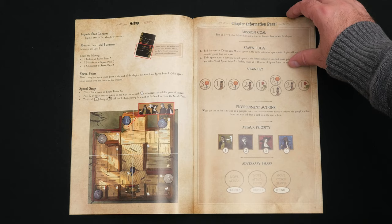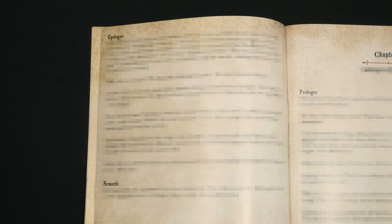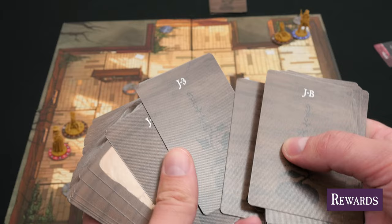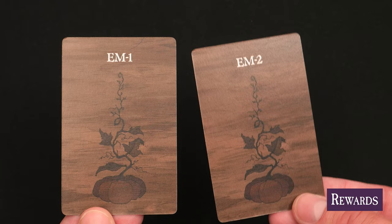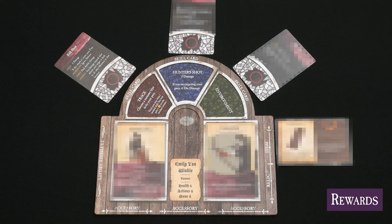When the objective of the chapter becomes clear and the legends accomplish their goal, the game will direct the players to read the epilogue for that chapter. For chapter 1, that's on page 10 in the storybook. This ends the chapter. The players will then gain rewards that they can use to customize their legend's playstyle. Sometimes the players will be forced to choose between options, so think carefully — these decisions will shape their legends in unpredictable ways that might open up new opportunities and allow them to explore new strategies as they journey further into Sleepy Hollow.